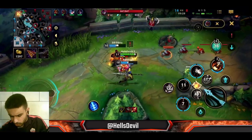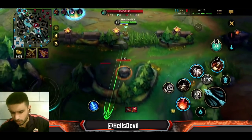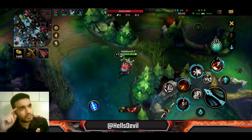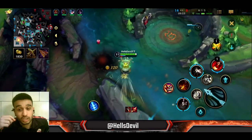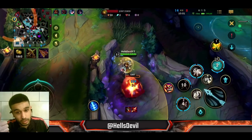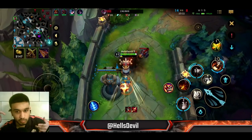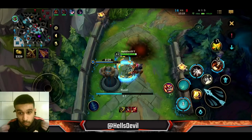Here's a simple but effective Corki combo I just did: first ability then immediately a basic attack. This is your poke combination. When poking, use Q first, then immediately do a basic attack — because after Q your basic attack deals bonus damage from Trinity Force. So Q plus an empowered basic attack is great damage. This combo takes about 0.1 seconds and will out-damage a lot of poke champions. Hit Q, basic attack, then back off — really good poke damage.